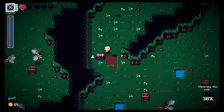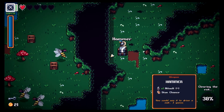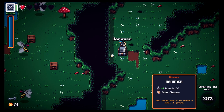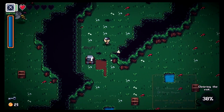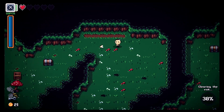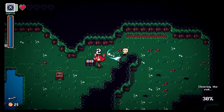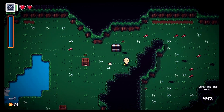We found a staff on the ground but I don't have any magic ability because I'm a warrior — I just smash stuff. There's a mana regen option but I have no mana. I want my hammer back.